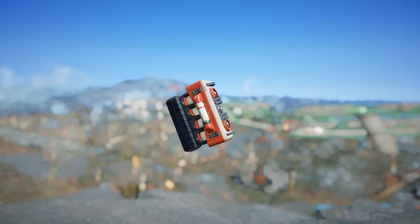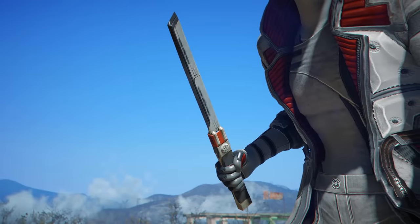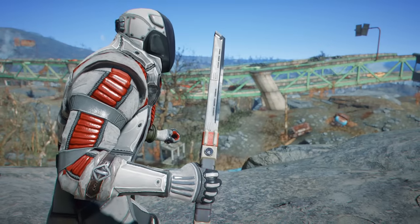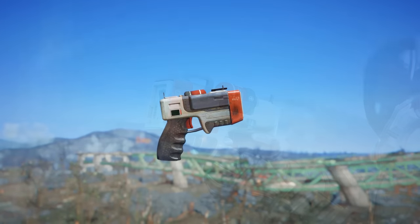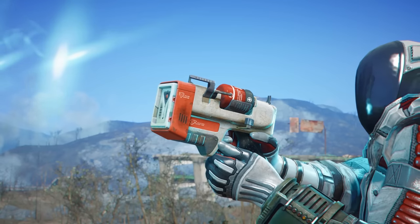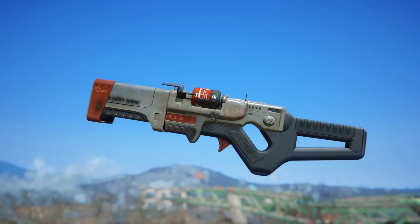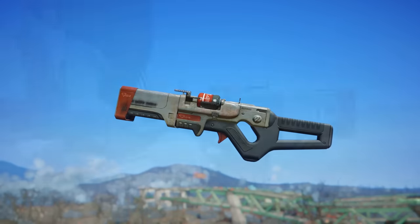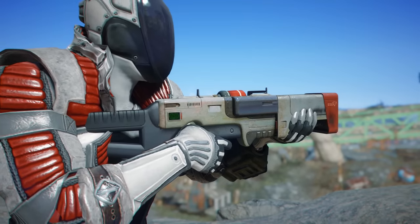We also have the institute defense knuckles, some pretty interesting unarmed weapons that do laser and energy damage. Then the institute field knife, a nice extendable knife and a good melee option different from the regular institute baton. We also have the institute personal pistol — a small laser weapon that makes a lot of sense for institute scientists who don't want to lug around a big weapon. Then we have the institute AEW mark 1, the advanced energy weapon, which is a step up from the AEP-7s and the first full-fledged rifle the institute created in the lore of this mod, getting some upgrades later as we move down the weapons list.